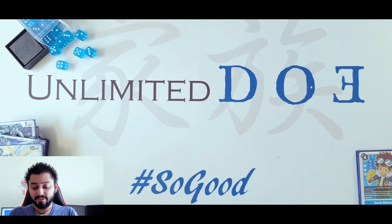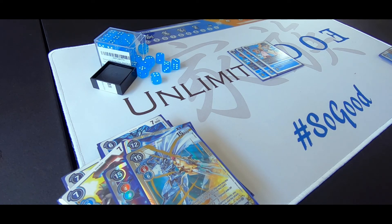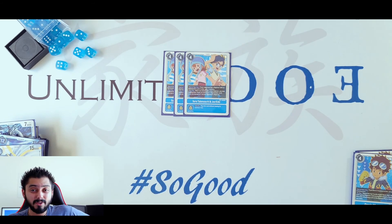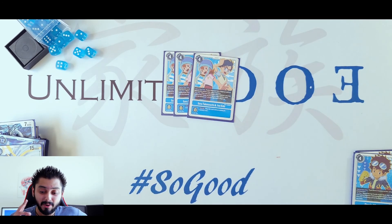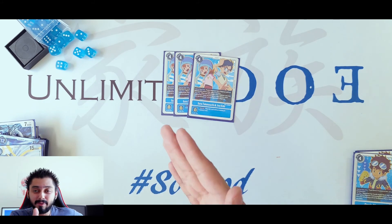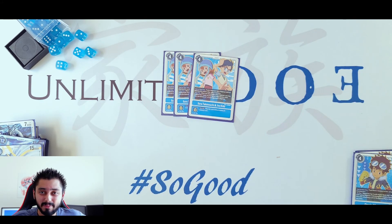Let's go with the Tamers. I'm running 3 of the Sora and Biyomon Tamer — I was running 4 but now I'm running 3. At the start of your turn, if your opponent has a Digimon with no Digivolution, you gain 2 Memory. Also, when one of your Digimons attacks, suspend it and trash up to 2 Digivolution cards from the bottom of one of your opponent's Digimon. So you're already trashing plus gaining memory from Gomamon and Bulucumon.